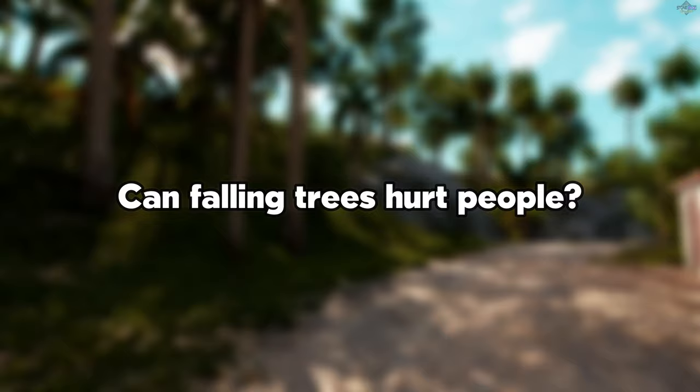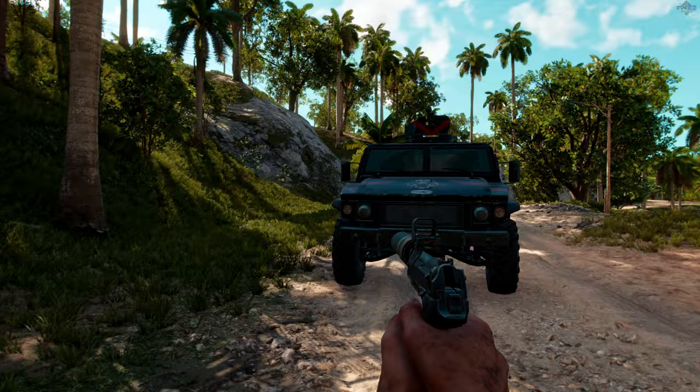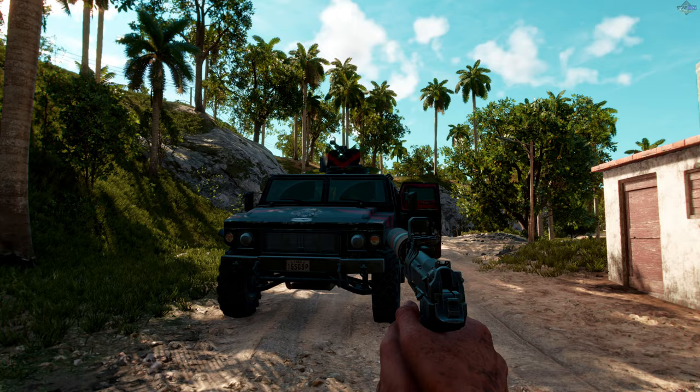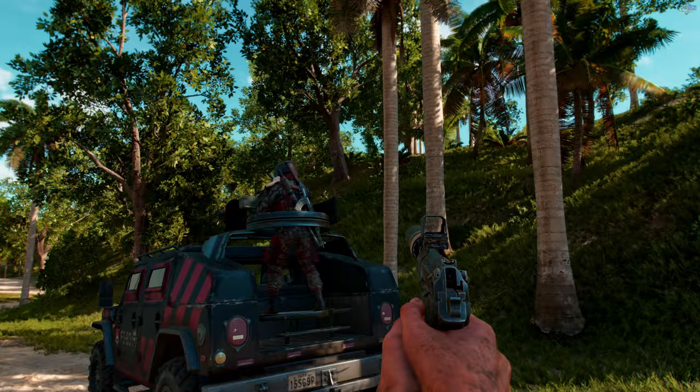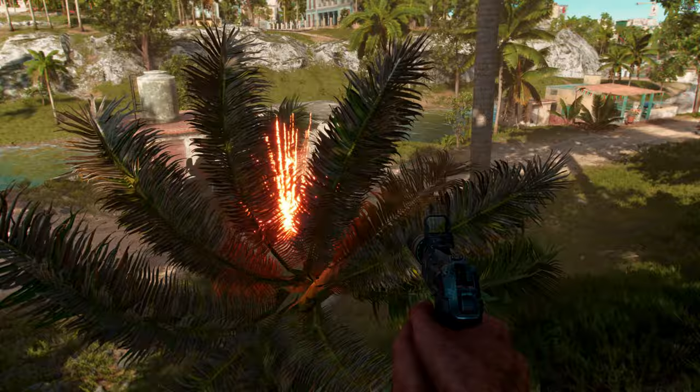Can falling trees hurt people? One thing that stands out to me in Far Cry 6 is the fact that trees can take damage and fall to the ground. I'm just wondering if these falling trees can actually hurt me or hurt other people. I really do appreciate that the AI completely ignores the perfectly fine weapons on their back — it does make it a lot easier to set up though. Not exactly what I had planned, but I might have to try a different angle here.